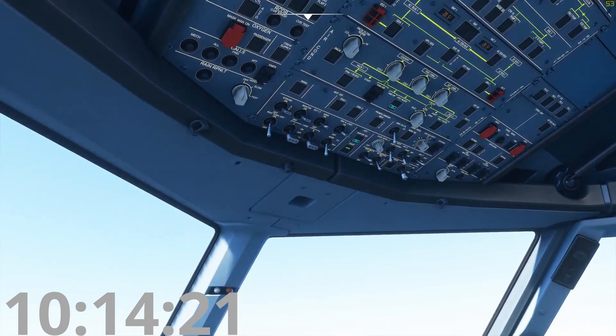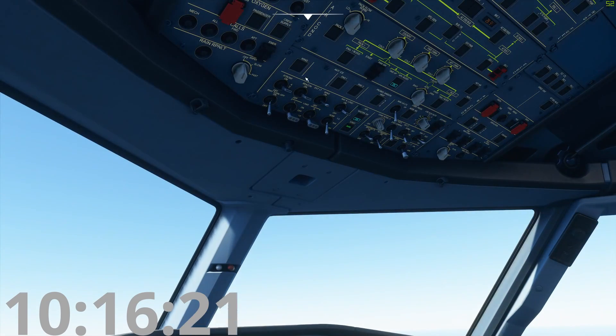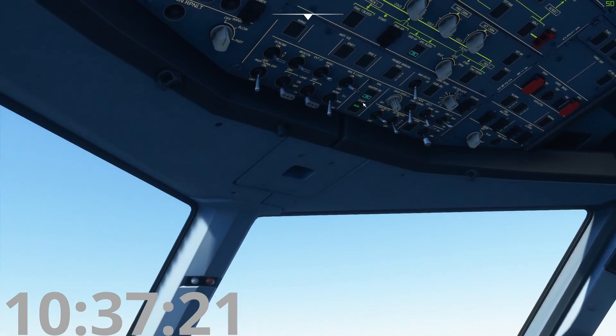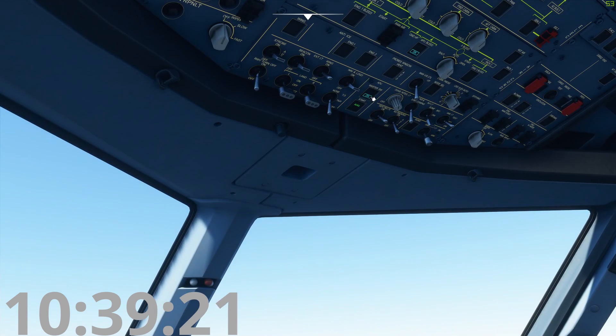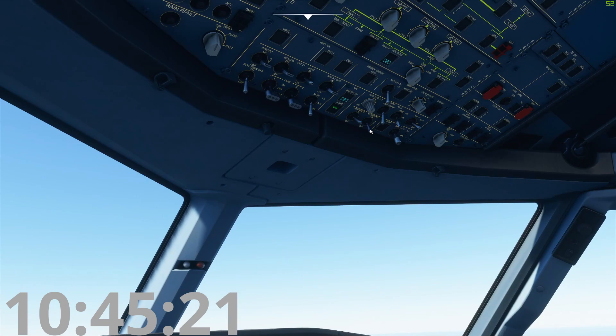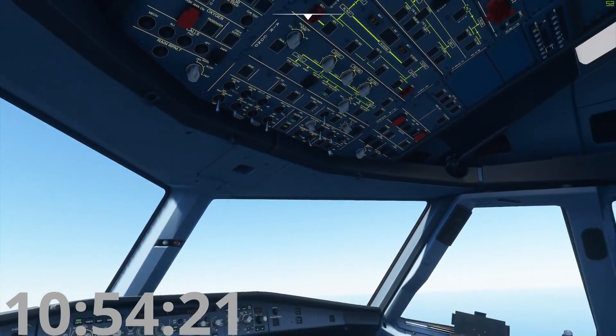Anti-ice: if it's cold out — less than 10 degrees Celsius — turn this on to make sure you don't have ice on things. If you want to turn on your probe heat on the ground you can turn it on here. Landing elevation: keep it in auto, the computer knows where you're going. APU panel: press to open the inlet, get ready to start, boom — start, and once it's available it's running on speed. Seat belt and smoking signs, emergency lights, and integrated lighting panel controls are all here.